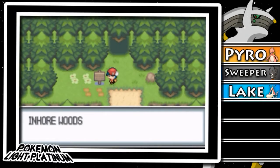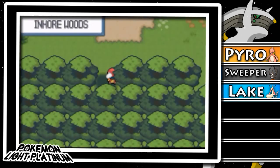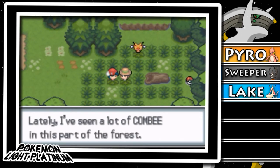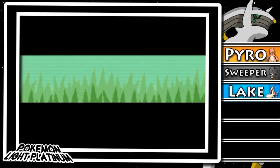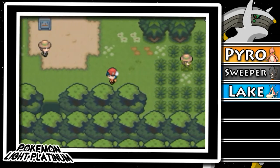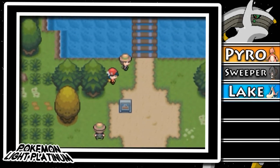Hey guys, SMD Charizard here, welcome to episode 4 of Pokemon Light Platino. In today's episode we're going into the Inhorwoods. We're going through this forest not only to meet people but to see if we find any Combee. Apparently we're supposed to look for Combee that are actually mad or enraged. There's an item over here, and this is the tree we're looking for — one of these trees where we can get honey.